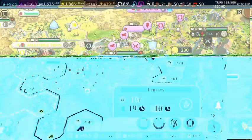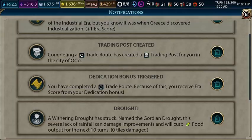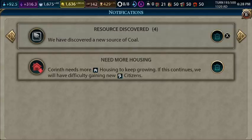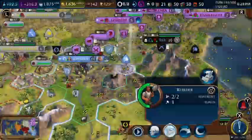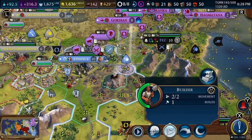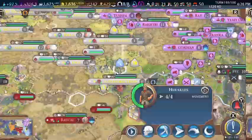We got some coal — let's see if we can buy it. Nice, we can buy that coal. We got four instances of coal in our territory, which is amazing. I've never had this much coal.